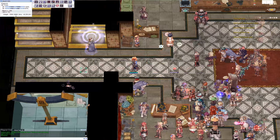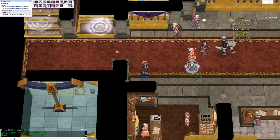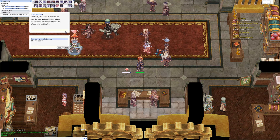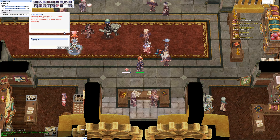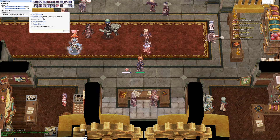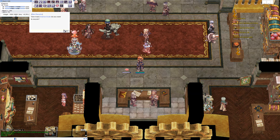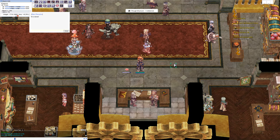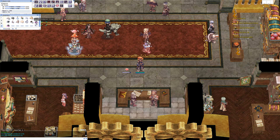10 zenny gear. There is some gear that sells for only 10 zenny. Some of them you can sell to other players, but some can also be traded in on the second floor of the main hall. Here you can find Ben Recycle, who allows you to recycle some of your 10 zenny gear for Rough Oridecons and Eluniums, which can sell for quite a bit. Be sure to read what he has to say. I'll show you how I convert some of the inverse scales I got into Rough Oridecons and Eluniums. And that's how easy it is to get some valuable loot.